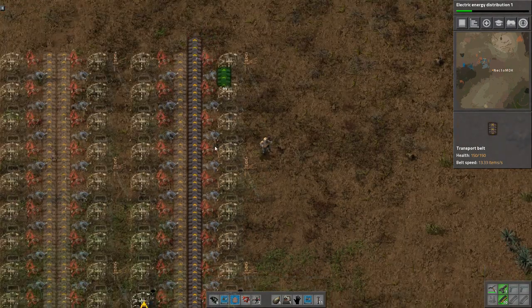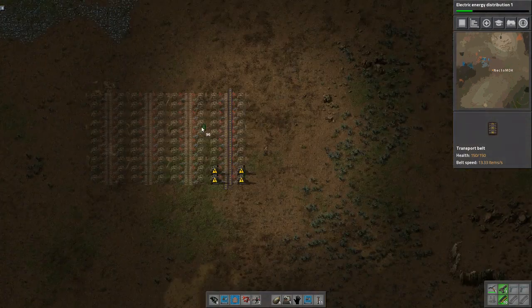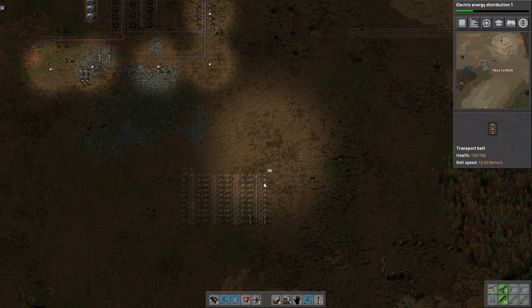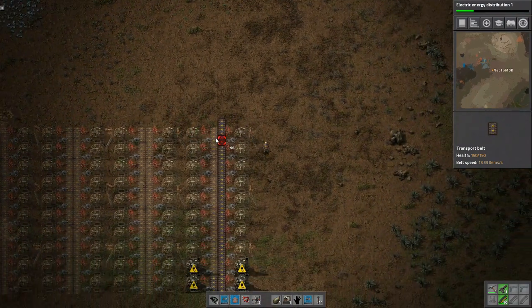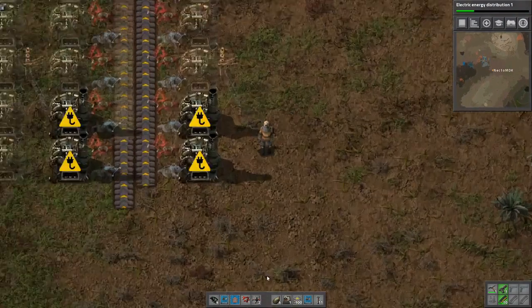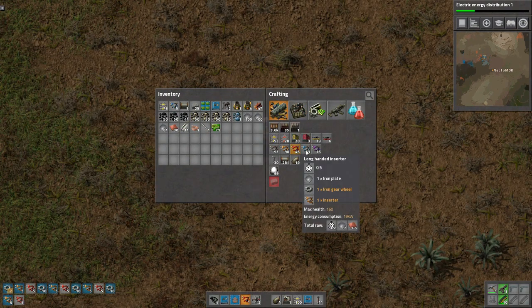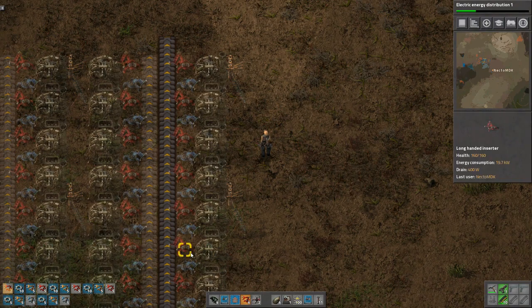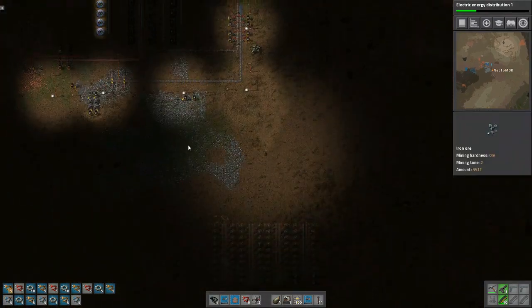This is going to be our output belt and this is going to be our input belt. I like having the output closer to the direction it's going. We're going to need 20 of each of those items because we have 10 furnaces on either side. I already have five, so I only actually need 15 more — that won't be too bad.